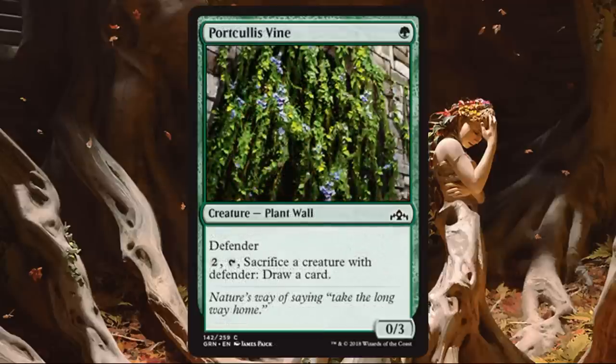Portacallus Vine. This is a good common — 0-3 Defender for just 1. Best in Selesnya because a 1-drop you can use later for Convoke is awesome. It gums up the ground, and Selesnya wants to make big late-game plays so slowing things down against aggressive builds helps. Once you don't need it anymore, you can sacrifice it for a card draw by paying 2 mana and tapping it. It's a little slow to get there, but when you do it replaces itself. If you have other Defenders, you can activate that ability through them too. You don't need to prioritize this in a draft, but if you have a lot of Convoke, it'll be great.